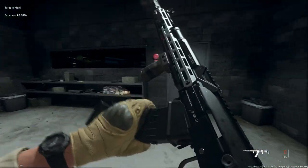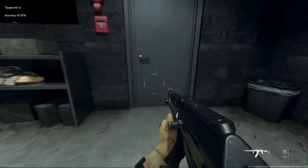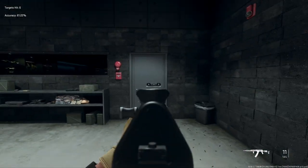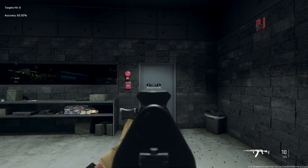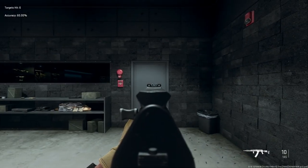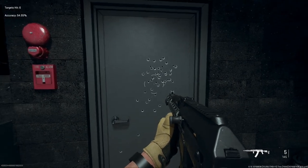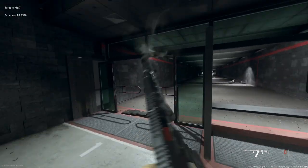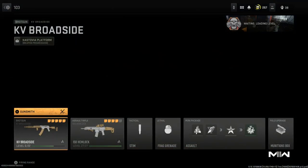This thing is just a beast. Here's the spread at hip fire — I believe it's usually eight pellets. If you aim down sights you can see it's a lot tighter. As far as recoil goes, it re-centers pretty quickly. The climb is negligible — very easy to control for a semi-automatic shotgun. You can essentially make it near full-auto. Really nice looking weapon — I really enjoy it.